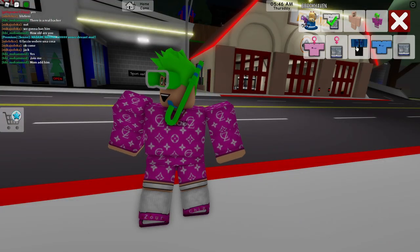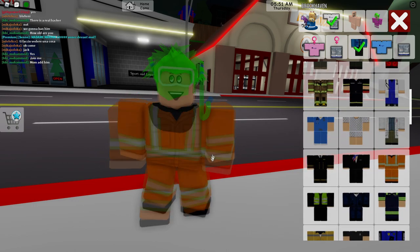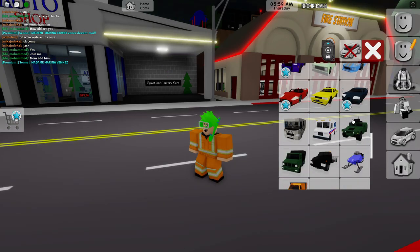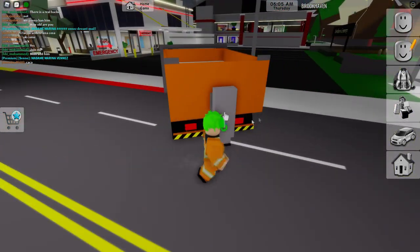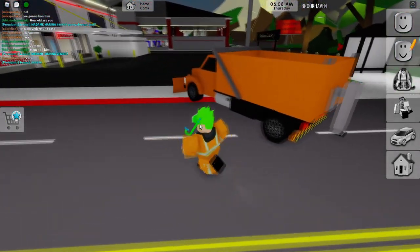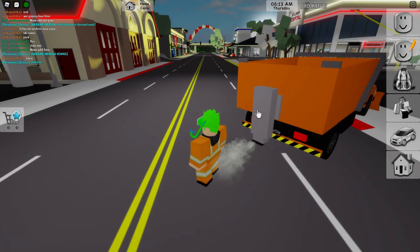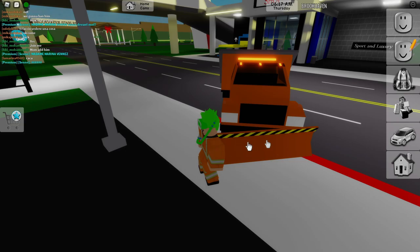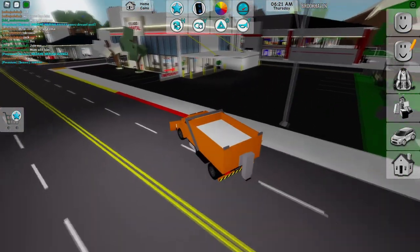First of all, we need to look like a snowplow truck driver, so I'm going to put on this uniform — we need to look like a working man. There we go. And also, we need to get the snowplow truck. Let's go ahead and spawn that in. Boom, now we finally got the snowplow truck. This was newly added in the new update, and it's actually pretty cool. You can turn on the salt sprayer and also switch the sides of the plow. This is really, really cool!